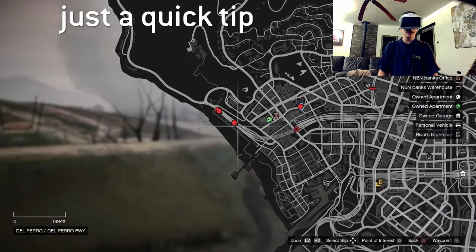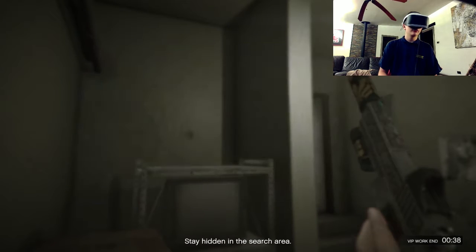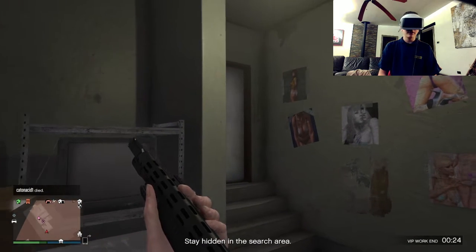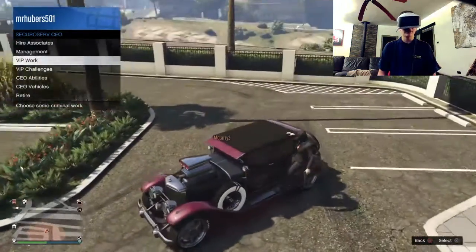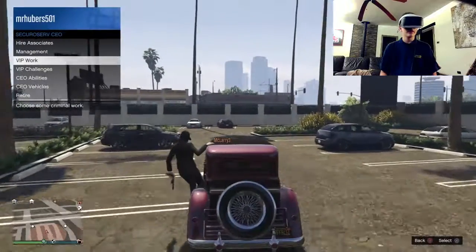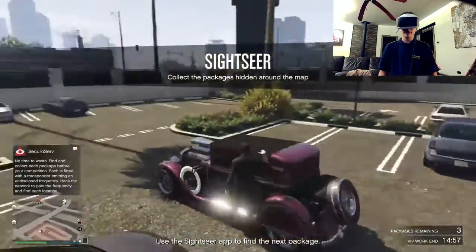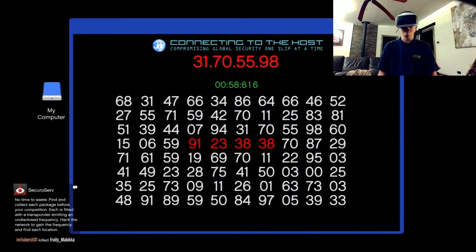I wouldn't recommend public events because they don't give you much money. The other method I'd recommend is VIP missions. You'll need an office to access this, but it's really worth it especially at the start. Press the touchpad to open the interaction menu, go to SecuroServ CEO, and apply. You should then be able to find the VIP missions like Sightseer. At the start you get 50,000 dollars for each one, but later it drops to around 25,000 generally.